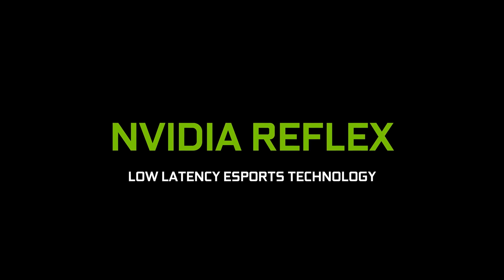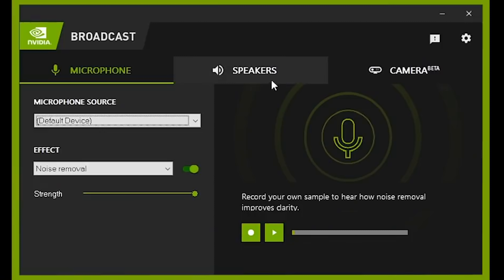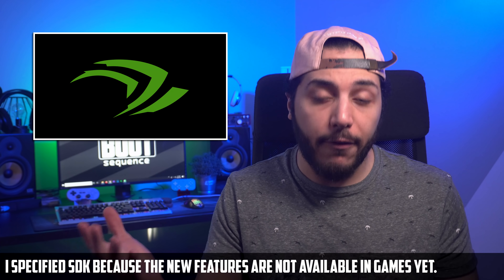The RTX 3070, 3080, and 3090 have been announced. And not only that, but we also got other features coming. There's the Reflex Analyzer, the RTX Broadcast app, Omniverse, Machinima, and more. But the one thing that I want to focus on is DLSS, or more specifically, the SDK for DLSS.